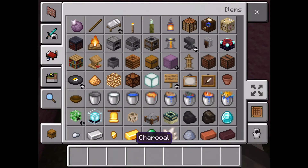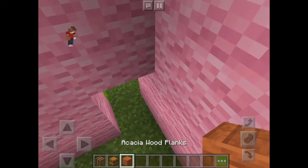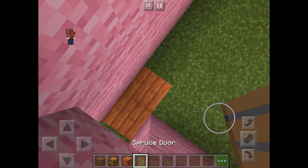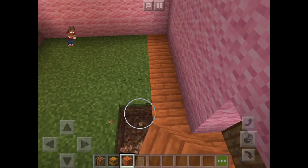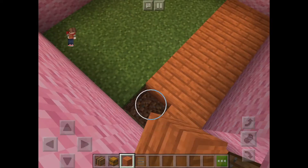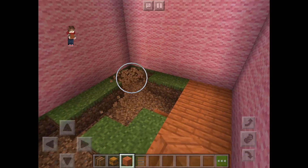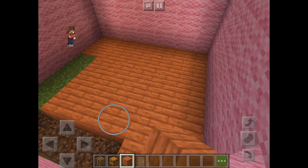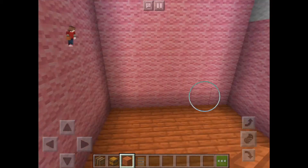This is vanilla Minecraft — I just have the Village and Pillage update. The floor is going to be acacia wood. Let's go ahead and do that. I like spruce for the door. Fill in the entire floor like so. My brother Deadpool was building this because he liked the idea.